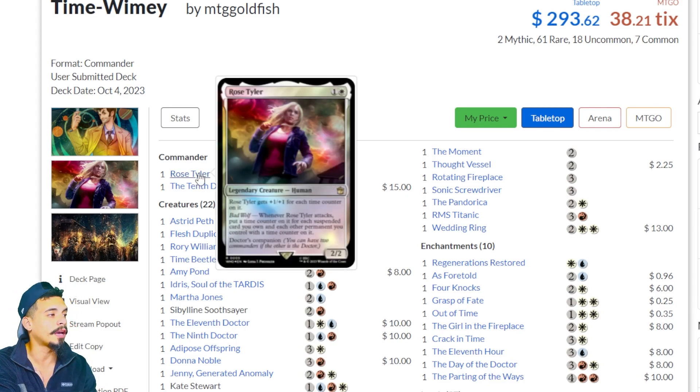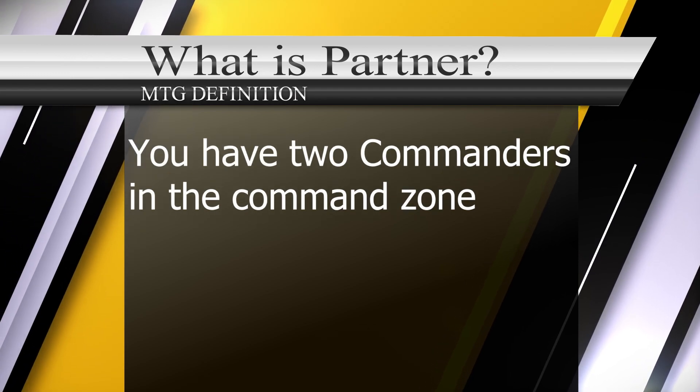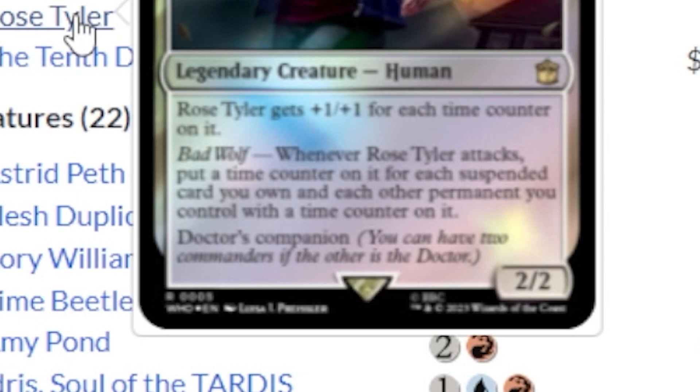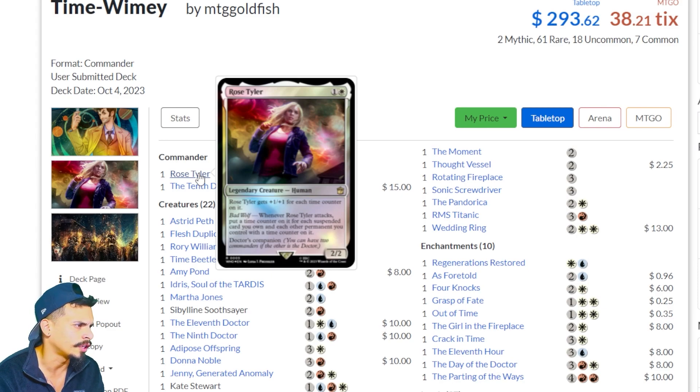The first Commander we have here — I noticed there are two Commanders, so it looks like this is a partner Commander deck. Partner Commander decks usually mean you have two Commanders in the Command Zone, although they call it 'Doctor's Companion' as opposed to being called partner. The first partner Commander is Rose Tyler. Rose Tyler gets +1/+1 for each counter on it. Whenever Rose Tyler attacks, put a time counter on it for each suspended card you own and each permanent you control with a time counter on it — so the time counters essentially act like +1/+1 counters buffing Rose Tyler.